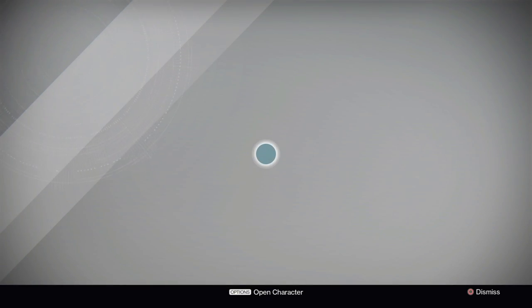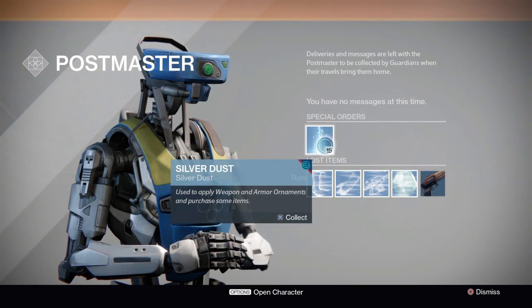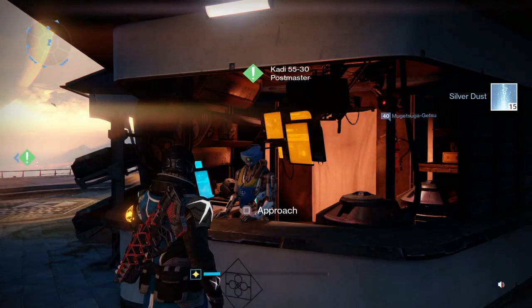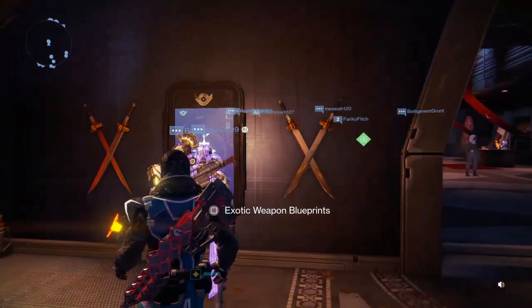Going to the tower, the very first change from the weekly update is 15 silver dust inside of your postmaster. Really cool that Bungie did this — just grab them and go spend them at the Tess Everest Trading Company on whatever you'd like to purchase.